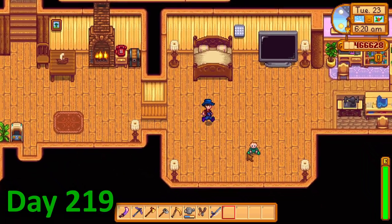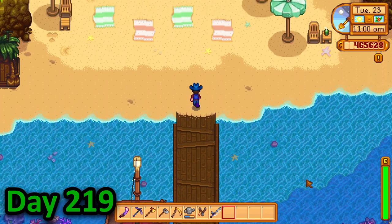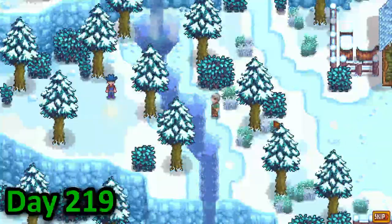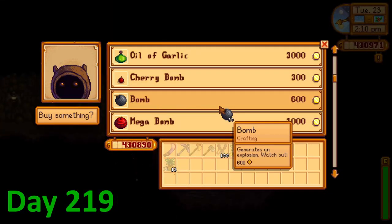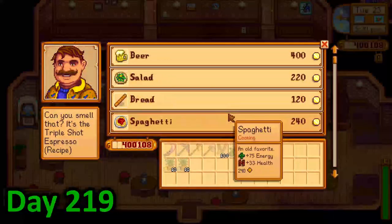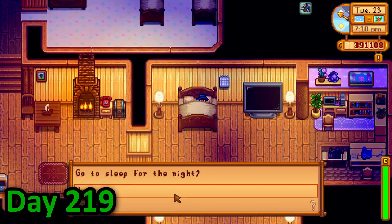I prepared all day on day 219. I started out by travelling to Ginger Island to grab a bunch of pineapples for food before returning home and wandering over to the adventurer's guild where I built a teleport pad then bought 100 explosive ammo. I then bought even more bombs before running down to the star drop saloon where I purchased the recipe for triple shot espresso. After quickly crafting up a warp totem, I excitedly went off to bed.